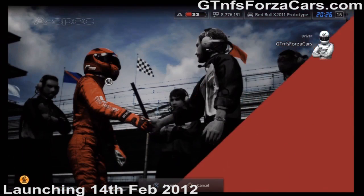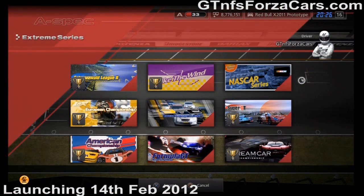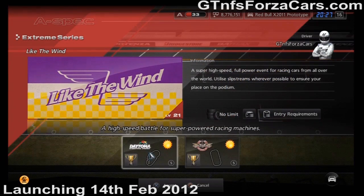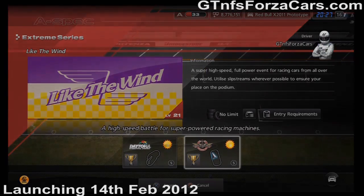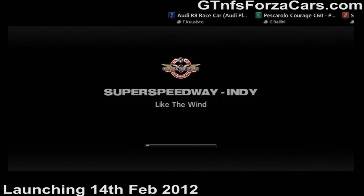Go to A-Spec, then Extreme Class. You have to be at least level 21 to race it. So even if you are at a lower level, just get the DLC, get the car, and start winning other races so that you can reach level 21. Reaching level 21 is easy.